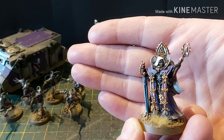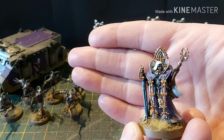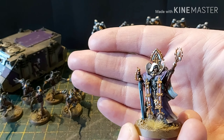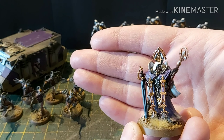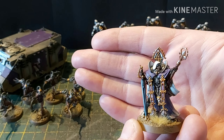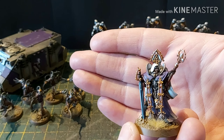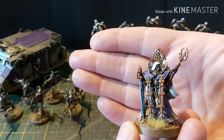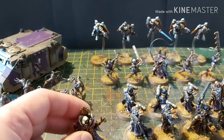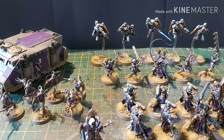It could be a typo in the Codex, and it might come up in the FAQs, but it makes very little sense that you'd produce a model that doesn't conform to the rules in the book. Or it could be that you just turn her into a close combat beast and that stick doesn't function as the rod of office. The rod of office is very cool — it extends her aura ability by three inches, and that aura is reroll ones, I believe.